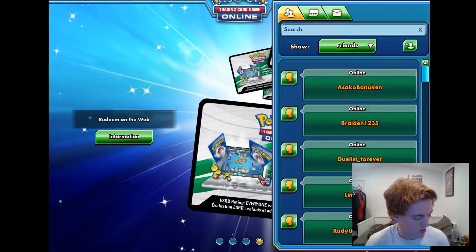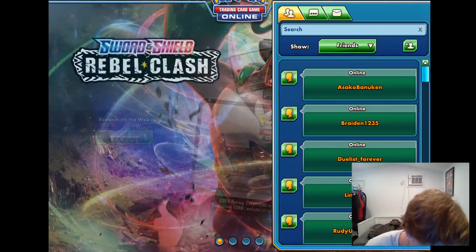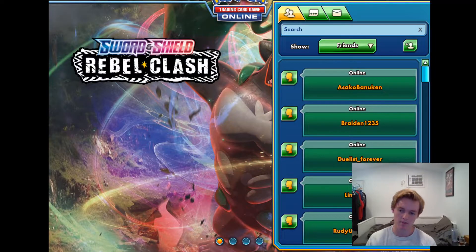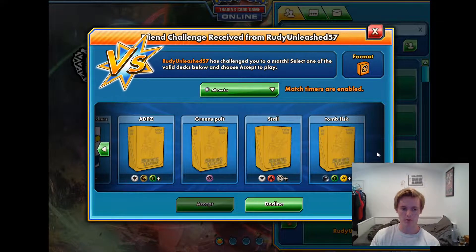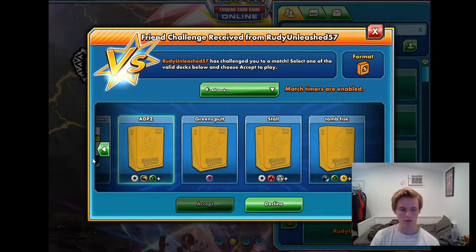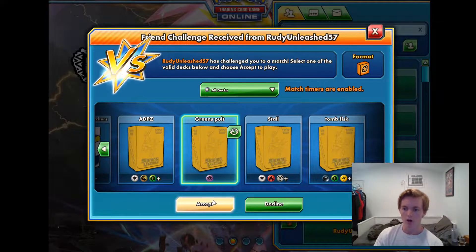Hey, what's up guys? It's Christian Chase coming out here with another Team Big Rat video. Today, instead of profiling a deck, we're just gonna be playing a best-of-three set. Rudy is gonna be playing me — he's playing ADP Zacian currently in the Rebel Clash format, and I'm gonna be playing the Green's Dragapult deck that I profiled earlier this week.